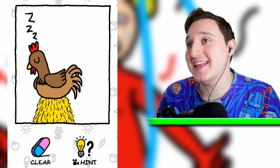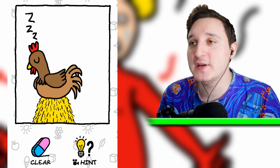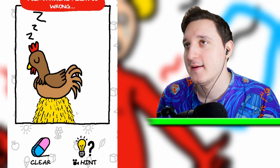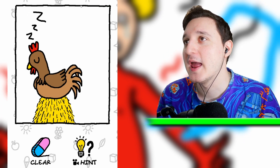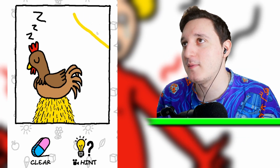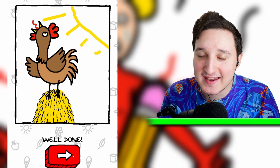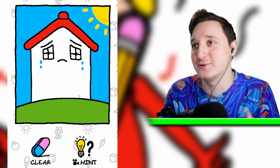Now we got a chicken here. What do we need to do with the chicken? Does she need some eggs, maybe? I think I know what we need — she needs the sun, probably. Let's draw a sun here. Is that it? Yay! That chicken is away — there you go. That's actually a rooster.